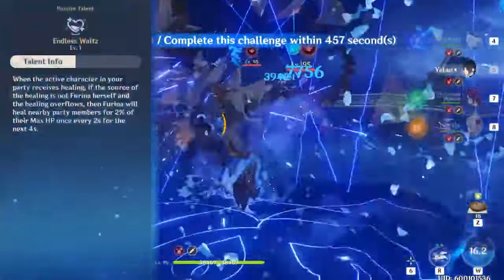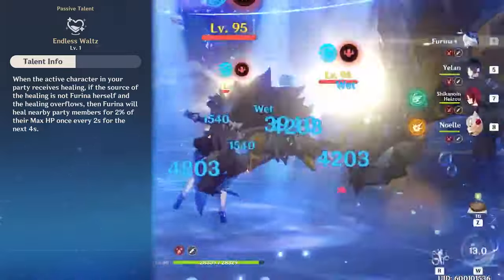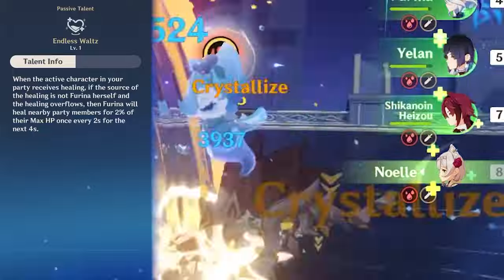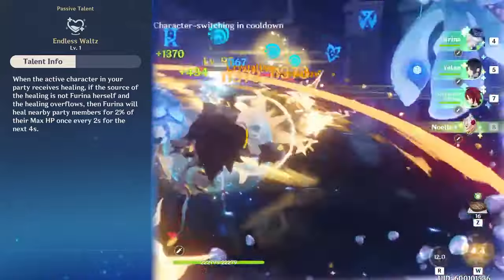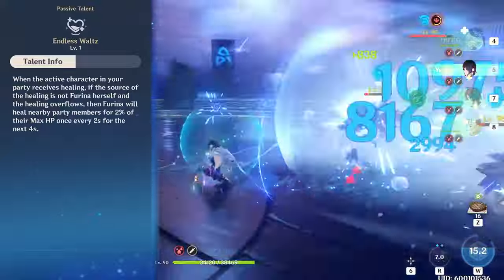Furina's first ascension passive, Endless Waltz, will give you a little bit of bonus healing, but only if the active character is overhealed by anyone other than Furina. So you will need another healer in your team to take advantage of this passive talent, and you will get a decent amount of bonus healing every single time that you overheal your active party member.